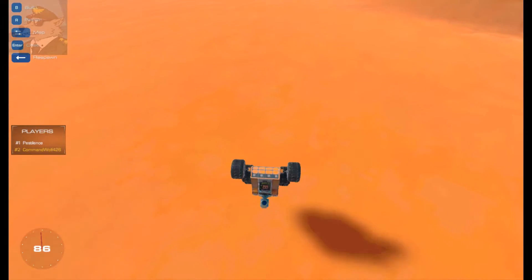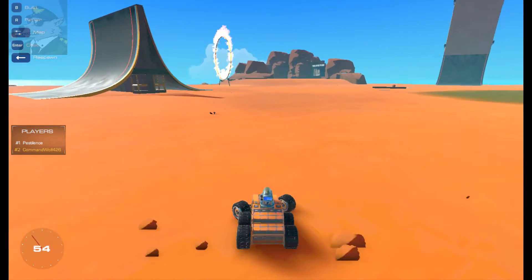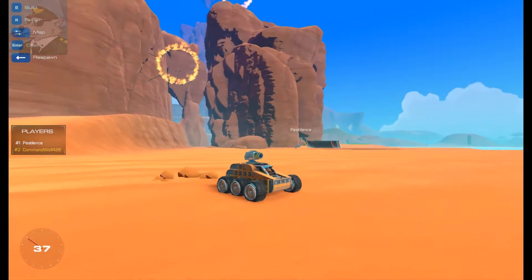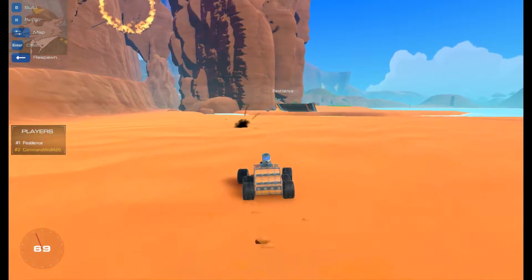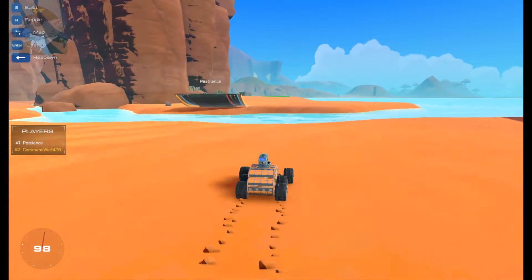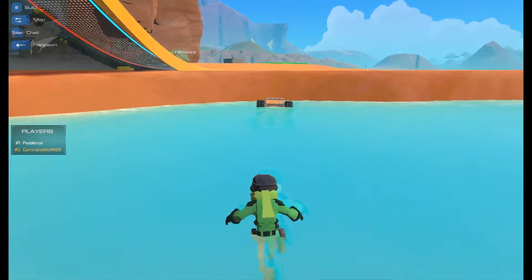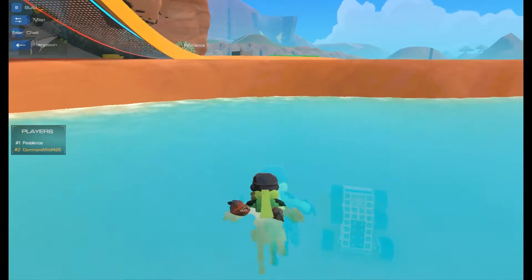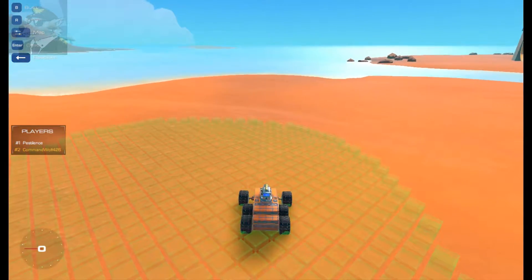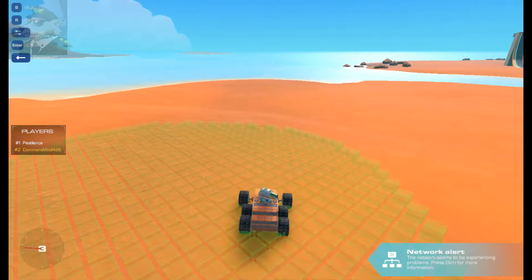Oh my god, this is fun! Wow, this is durable — I totally expected that to explode on impact. The engine is actually built into the back, closer to the ground than the center of the craft. I changed the controls of the turrets to W, Y, and I, and spacebar is to fire.